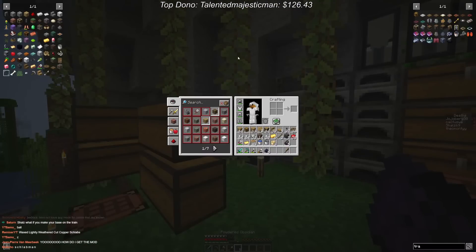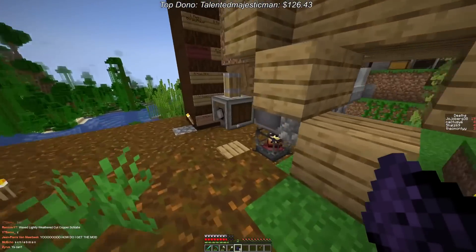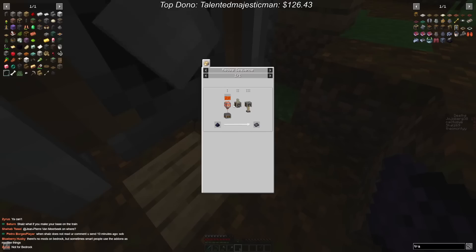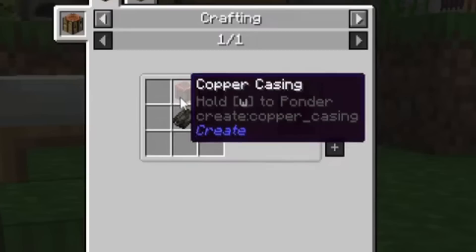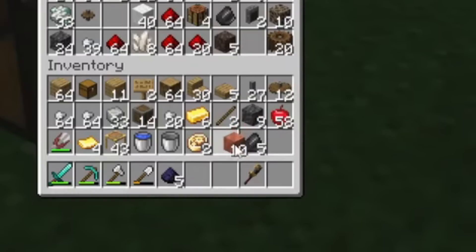We have the powdered obsidian. Now we need to turn it into sturdy sheets — I believe we do that with a mechanical press. That didn't work. We need a spout. Depends on how hard it is to make a spout. I think the hardest part is getting lava for it. Oh, it's just copper casing — that's easy. Do we have copper? Yes!